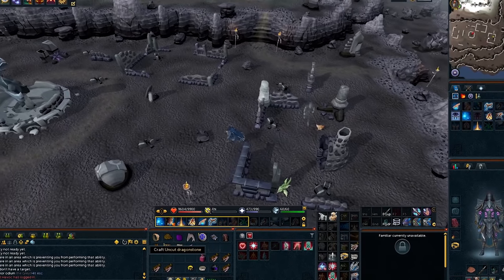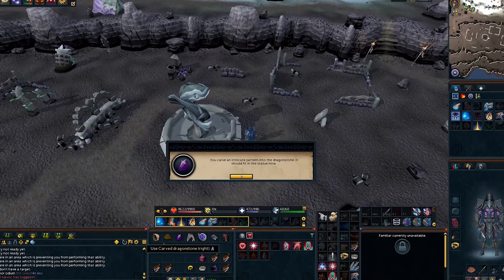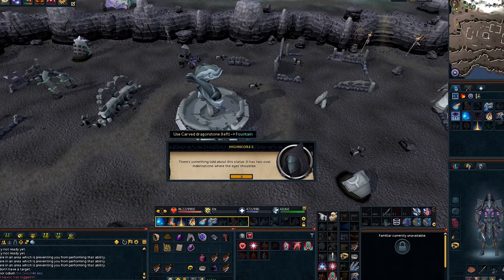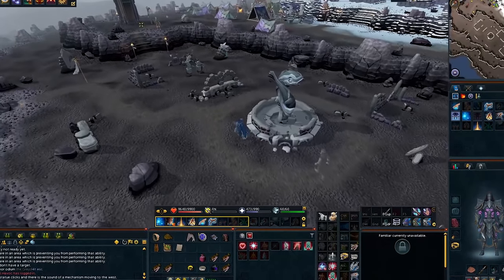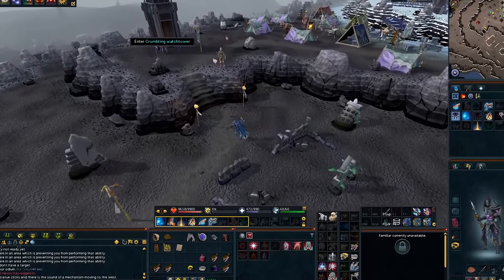Cut the dragonstone inside your inventory and select the option to create the right eye. Use both dragonstones on the statue and select option one to place it inside the socket. Then head west and climb down the crumbling watchtower.